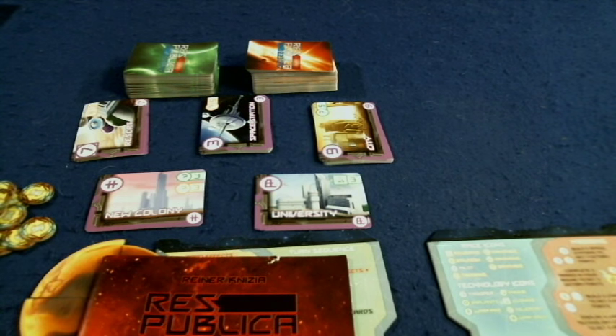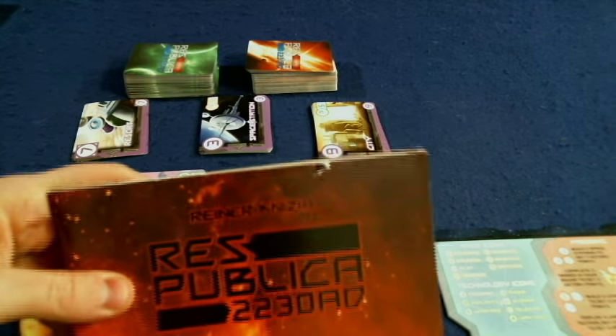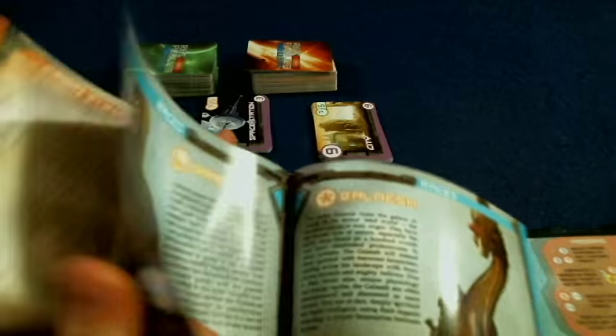Let's open it up. Inside Respublica 2230AD, first and foremost, we've got a rule booklet. It's 29 pages, double-sided, full of color, pictures, illustrations, and examples. As you can see, the last 8 to 10 pages are just flavor text about all the different races — and it's a poorly done rule booklet.